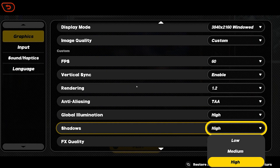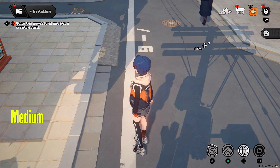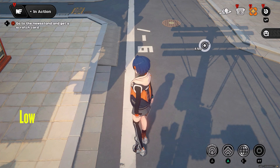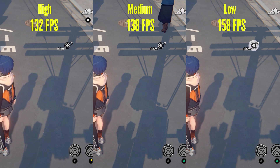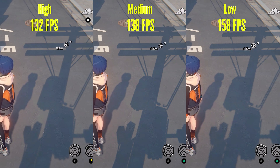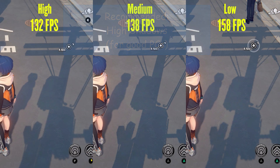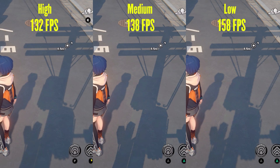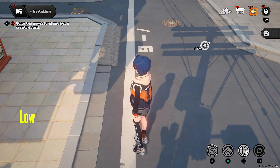Next we have the most demanding setting in the game — shadows — which controls the resolution of shadows in the game. In high setting we get very good shadows with shadow filtering applied. In medium we lose the shadow filtering but the shadow resolution remains the same. In low the shadow resolution takes a tiny bit of a hit but they still look good enough, even for shadows from complex objects. Performance-wise there was a whopping 26fps difference between high and low setting. I recommend high if you care about shadow filtering and have a good PC, but if you don't care about shadow filtering or have an old PC or laptop, skip medium and just select low to get the huge fps boost, as low shadows don't look very bad resolution-wise anyway.